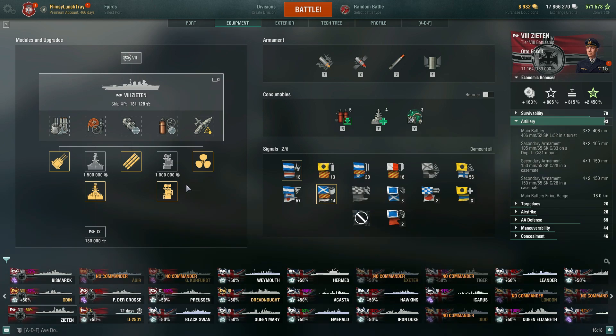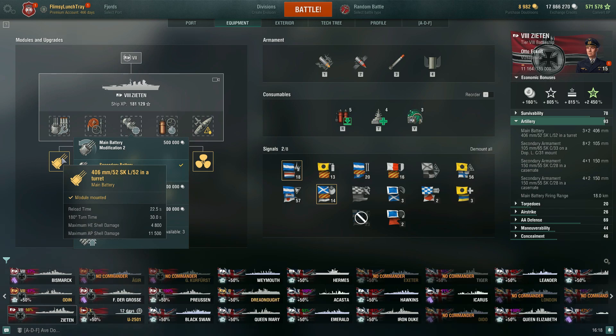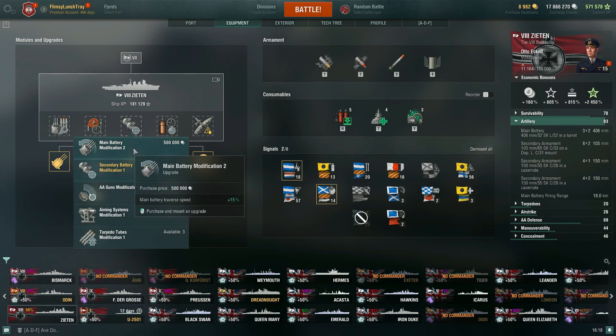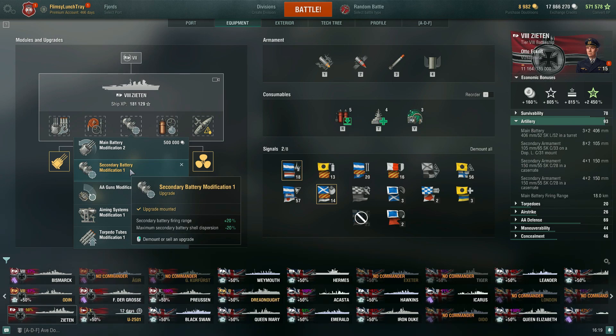Definitely want to be running this combat signal in connection with this upgrade. Your turrets turn already pretty fast at 30 seconds 180 degree turn time, so I don't see a need for turret rotation. Otherwise, if you want something different, you could go for aiming systems modification 1 to get a slight buff to your secondaries and help the torpedo tubes, but it's mainly that dispersion — negative 7% on vertical and horizontal dispersion of your guns. But really, if you're playing this line, this ship is all about the brawling, getting in close with your secondaries when opportunities arrive. This is what you want to run.